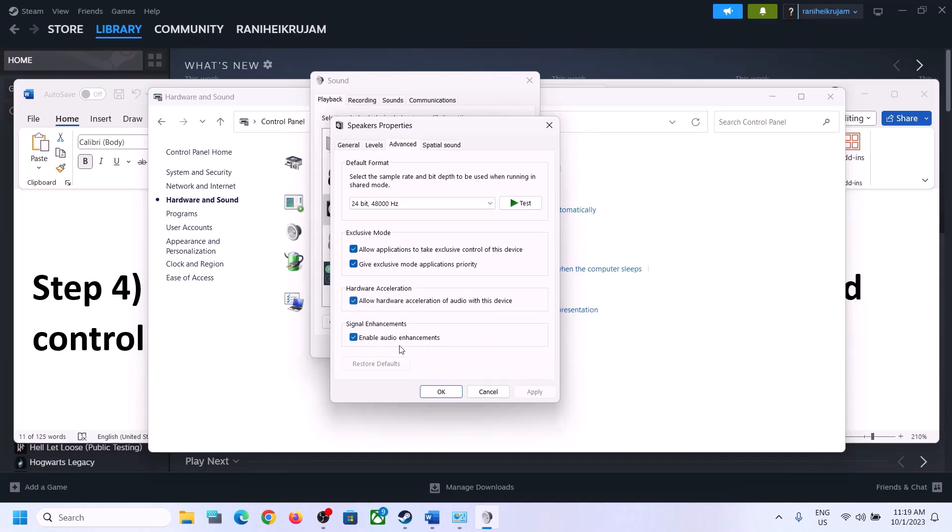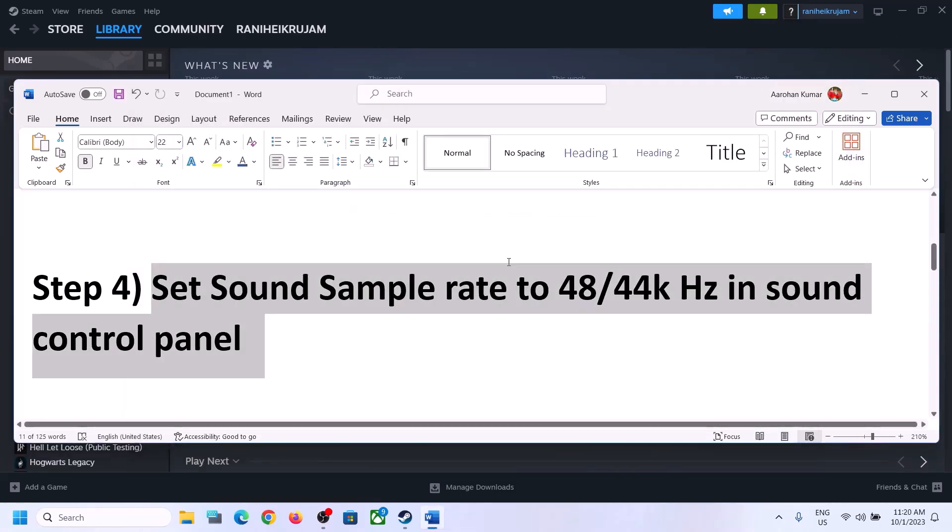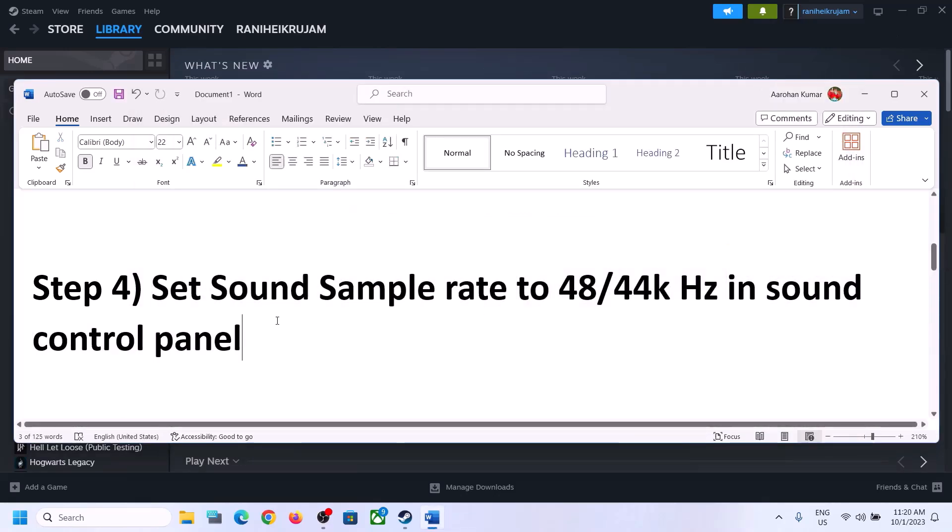You can also enable or disable audio enhancements — check or uncheck it and see which one works for you. Make sure that you select 48,000 or 44,100 Hz in the Sound Control Panel for your speaker.